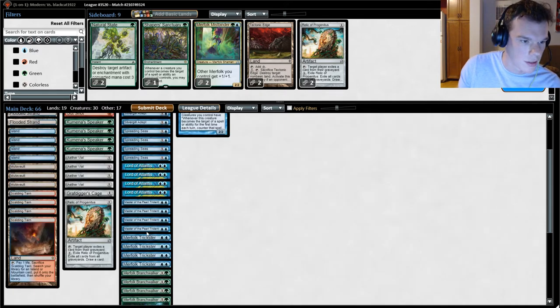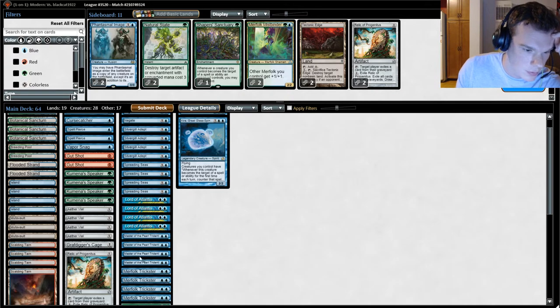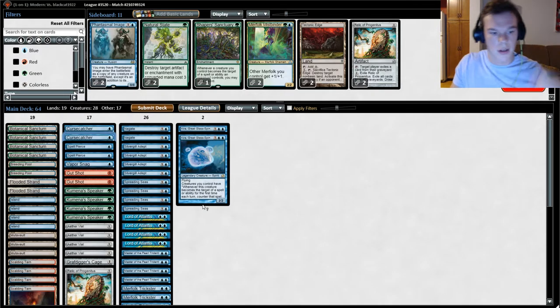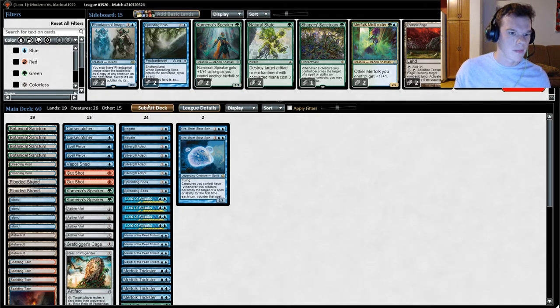I think we can take out the Mistbinders, this is tough. We can take out the Phantasmal Images. Definitely not the Trickster, because that can turn off Steamkin in a pinch. Curse Catchers are great here — I love Curse Catchers. Maybe Kamena Speaker. Do we just take out and only have 24 creatures? We're playing a more reactive game. Maybe we keep in just not as many Spreading Seas — take two out and keep two Kamena Speakers in. We'll try it.